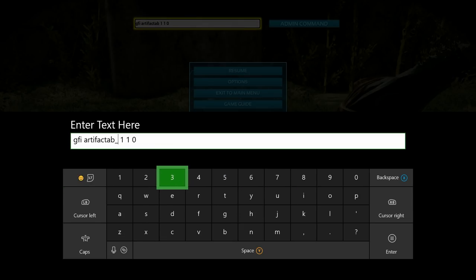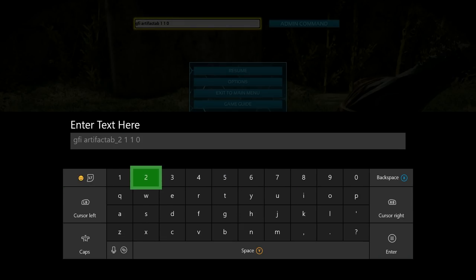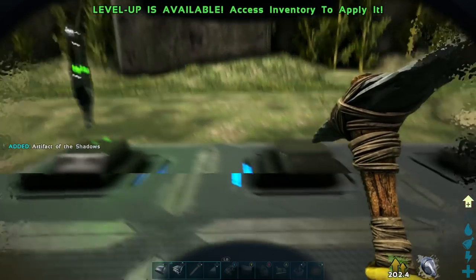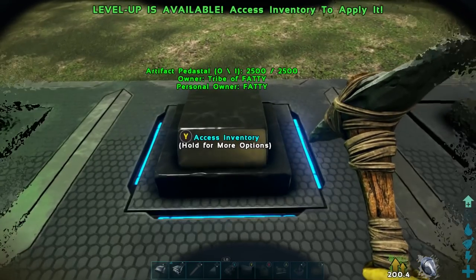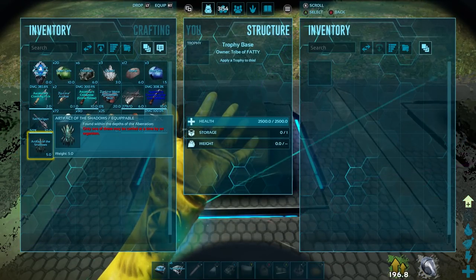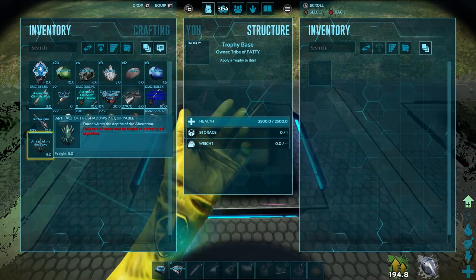Next up we're going to be doing GFI space artifact AB underscore 2 space 1 space 1 space 0. That gave us the Artifact of the Shadows. Switch this over and put this guy up on a pedestal too.